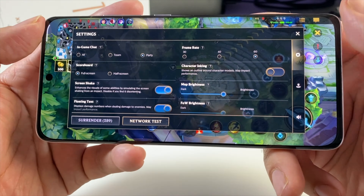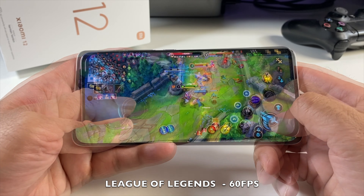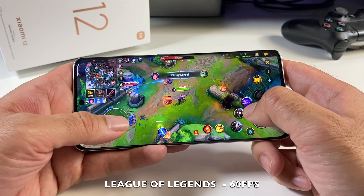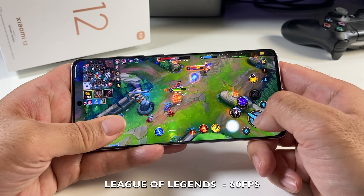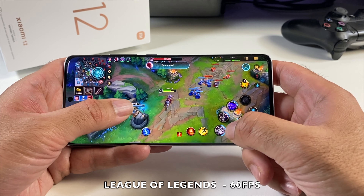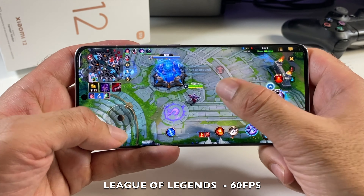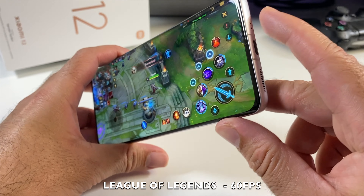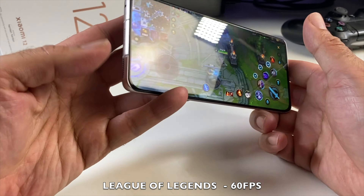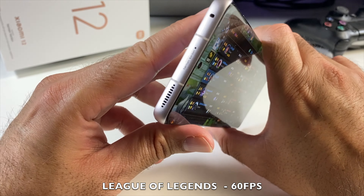Time to play some League of Legends. Quick look at the settings — 60fps has been selected by default. We are playing at a steady 60 frames per second on League of Legends — plays really well. I also have to add that the sound quality is amazing: you've got stereo speakers, side-firing, and they sound incredible. A very powerful and enjoyable sound — it's a great sound system tuned by Harman Kardon.